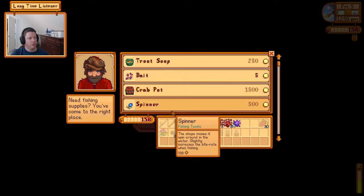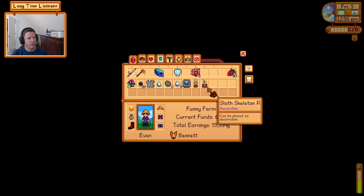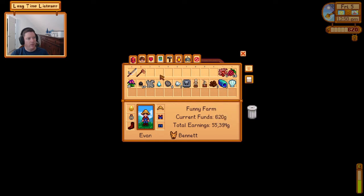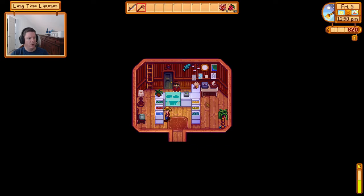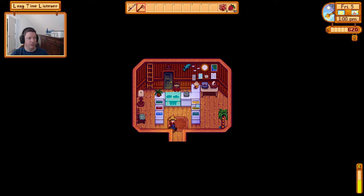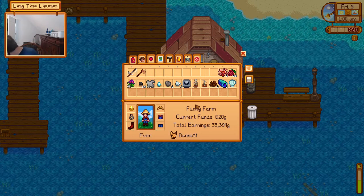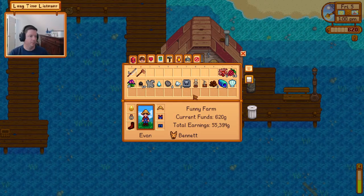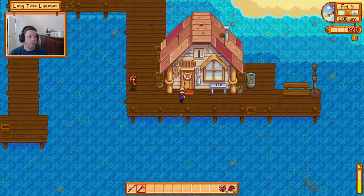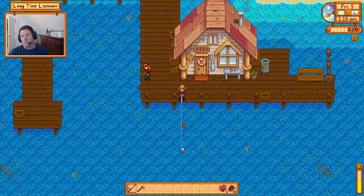I sell a few items to Willy to free up inventory space, giving us 8 spots open. We chat with Willy at the counter. We have 620 bucks. Let's go fishing.